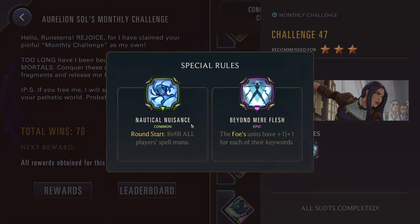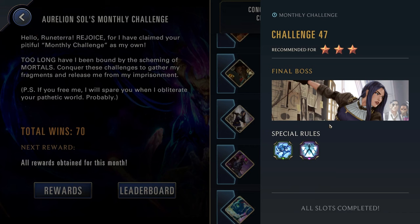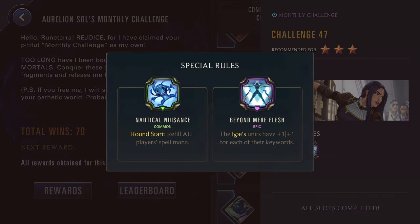Challenge forty-seven, three stars — we have Caitlyn. Nautical Nuisance: round start, refill all player spell mana. So if you're playing a champion that normally brings Lost Chapter or Archangel Staff, you don't have to do that here. I really like this one for Lux, actually — because you can then play a six cost spell round one if you use the Starforge build, which is pretty ridiculous. But also, Beyond Mere Flesh: the foe's units have +1/+1 for each of their keywords. Pretty broad rule set — just the enemy's units are going to be a little bit stronger. They're going to have a little bit more mana to play with, but so will you.